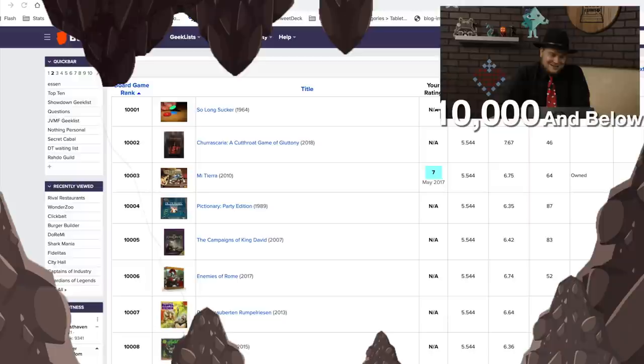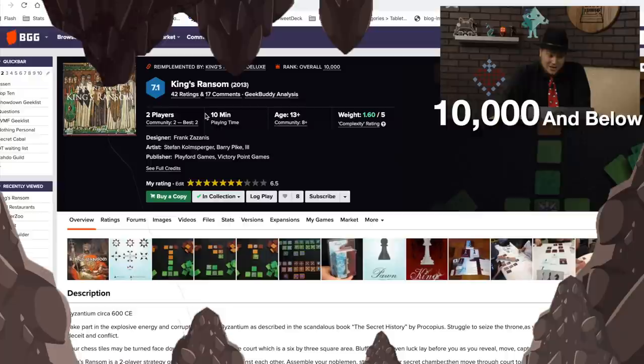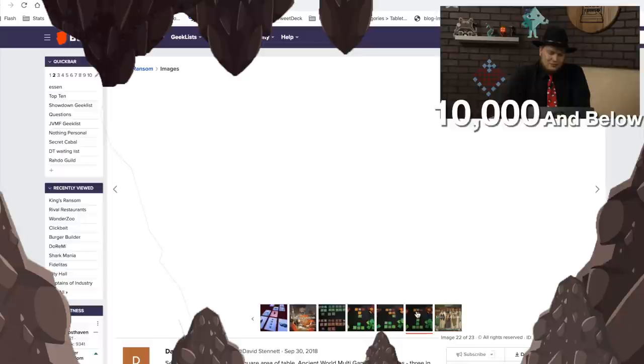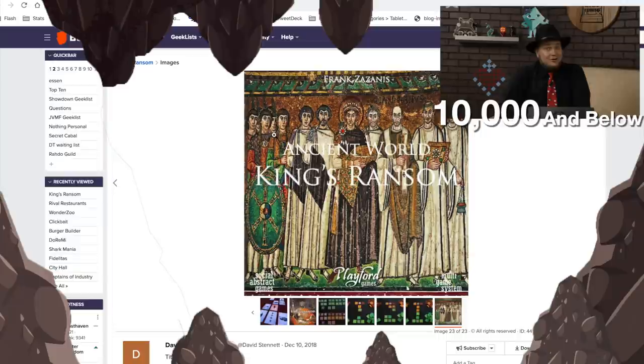The game at 10,000 is King's Ransom, and this one I've actually played — I've ranked it at 6.5. It's like a chess-style game where you're placing tiles, then flipping them over, revealing them, and going after the other person. I reviewed this six years ago. I would not have bought it based on this cover — the cover I played was a somewhat nicer-looking one.